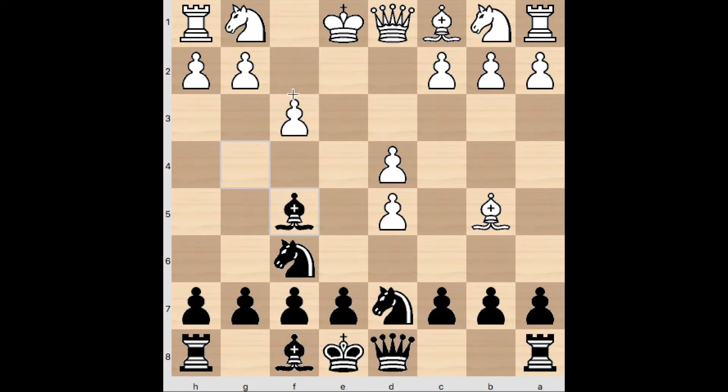I remembered that the Bishop goes to F5 here. I'm not entirely sure why, so I'll check with the engine real quick. It looks like Bishop F5 is quite a bit better than Bishop H5. I think the reason is because after Bishop F5, you can still play the move E6 — and if he takes, you take with the Bishop. So that's the reason for that.